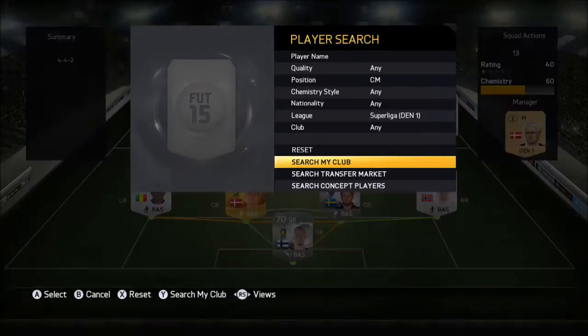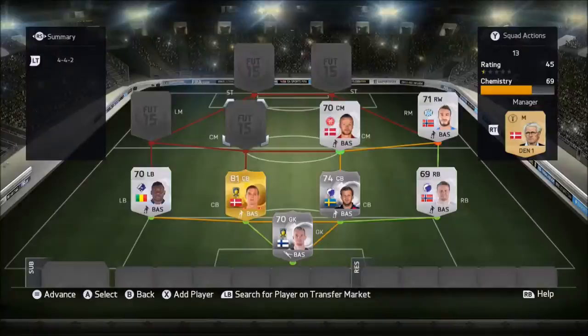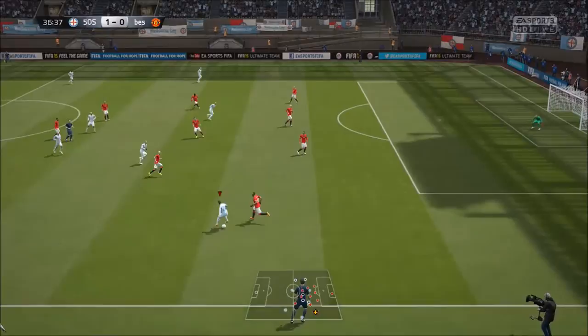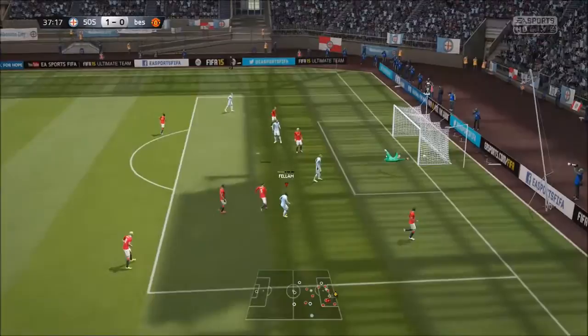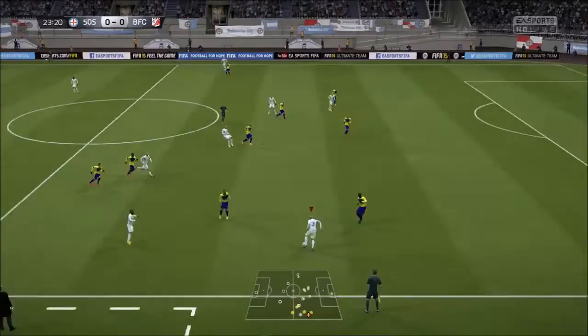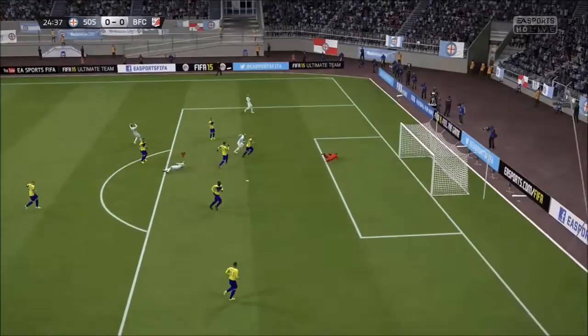Moving on to the midfield: we've got Fela, and then Vertz alongside Carlenberg. Vertz is the more defensive one — high defensive work rate, medium attacking — while Carlenberg is there for the passing and to keep the team ticking over. Fela was mainly in there for the skills, as you can see, though he wasn't amazing. Vertz's long shots were great — very good at cutting up play, and his long shots are unbelievable. He hits the bar, and there he loses it but wins it back brilliantly and smashes another one off the bar.